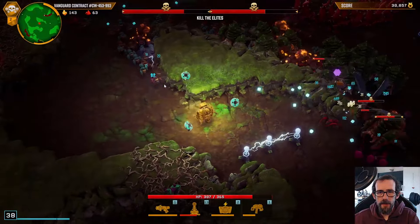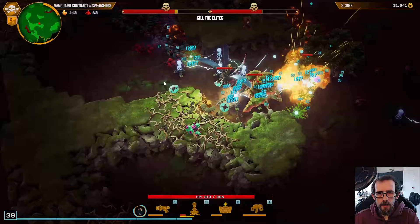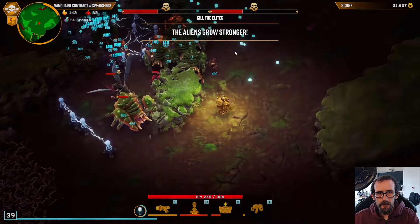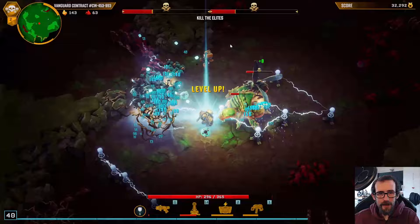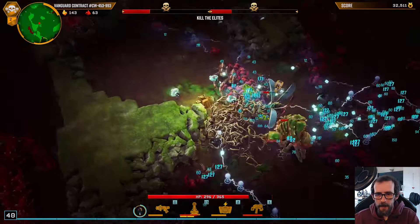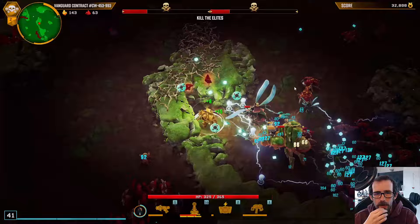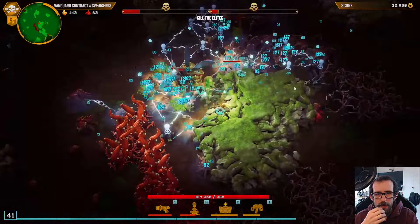Push our turrets to level 18. I think it's probably been 20 seconds — go turrets! Look how tightly packed the little turrets are. Love a tightly packed turret. Get more reload speed. Maybe we've got less move speed — oh, look at them, they're everywhere. Maybe we can do it now — I don't think it can catch us.